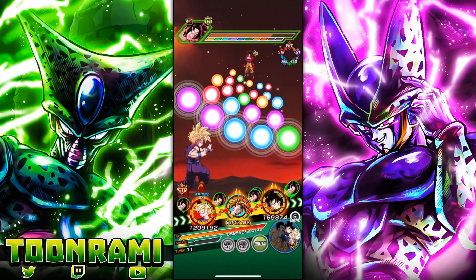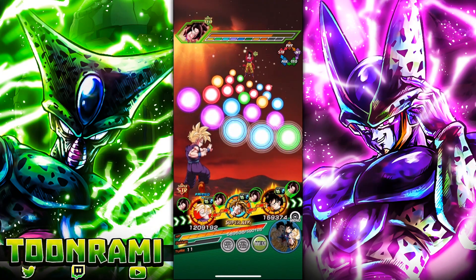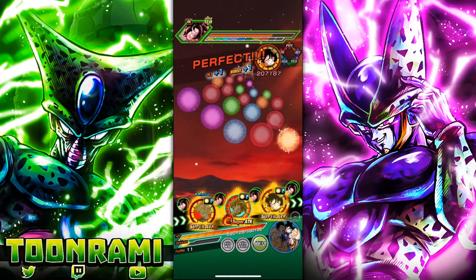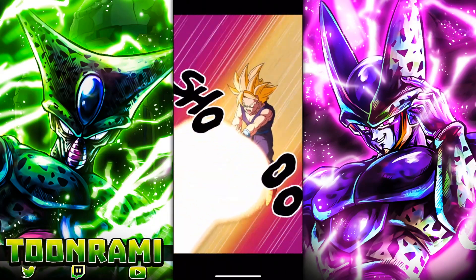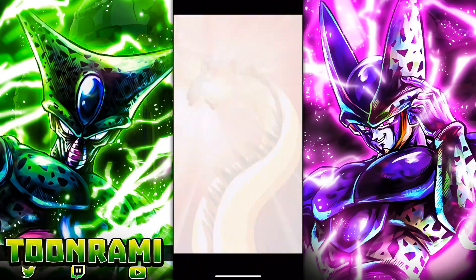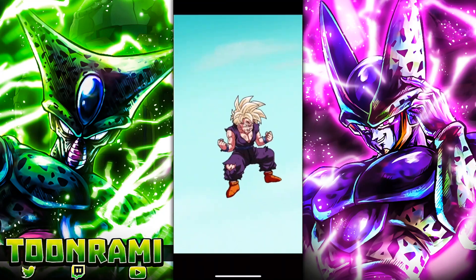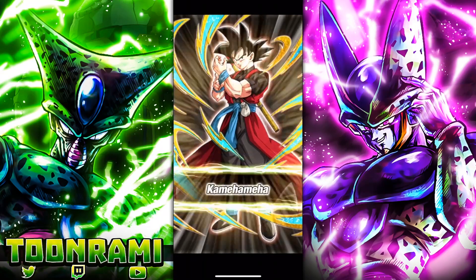One more turn. Let's check out the stat line: 1.2 million attack, 450,000 defense. Look at how that compares to the LR AGL Gohan — defense is basically the same, attack is virtually double. With STR Gohan rainbowed, max links, at the helm with Guaranteed Guard, that is what you are dealing with. We're utilizing a Whis because I'm a little scared of that Xeno Goku at the end. Next turn we'll have full coverage. If you guys are still watching, let me know in the comments — what is the most amount of damage you've seen in your own runs with that Gohan on a Ki Blast Super Attack counter?